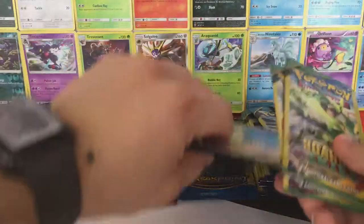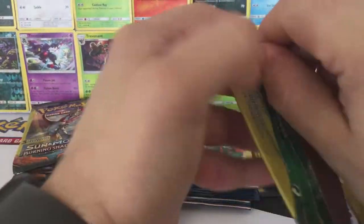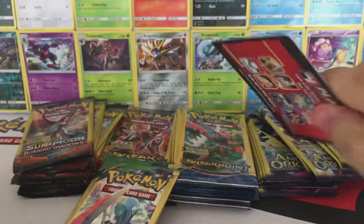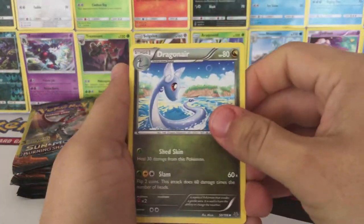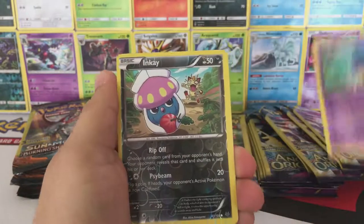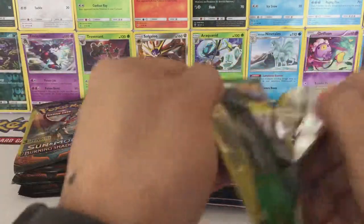We'll start off with Roaring Skies since we only have three. See what we can get here. First pack — we have a Dragonair, Shuppet as a Reverse Hollow, and Inkay. Starting things off with the Reverse Hollow here.